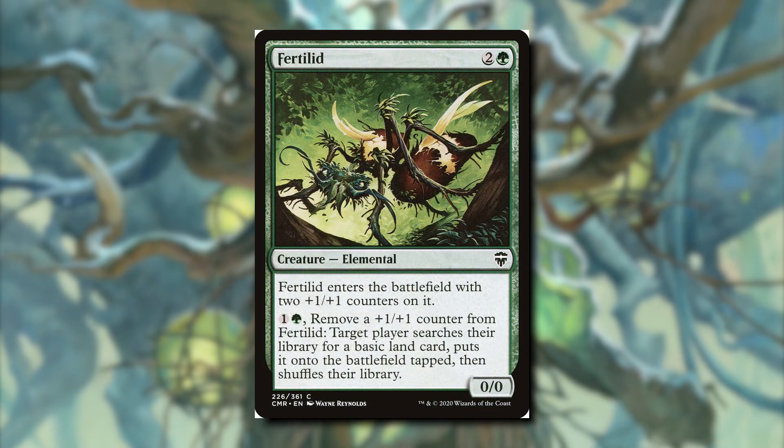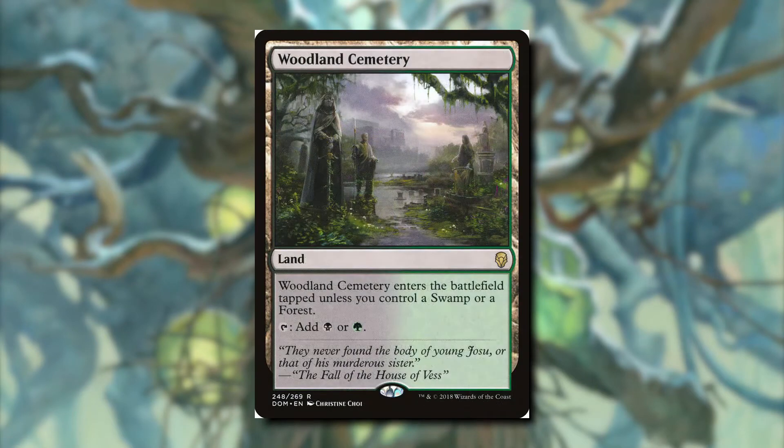Fertilid is another way to get lands onto the battlefield. It enters with two counters, and we can pay two to remove a plus one plus one counter and put a basic land onto the battlefield tapped. Our commander constantly gains and loses life, making it easy to load counters onto Fertilid. Finally, Woodland Cemetery enters untapped if we control a swamp or a forest — and since this deck has 11 forests and 11 swamps, it will almost always enter untapped.